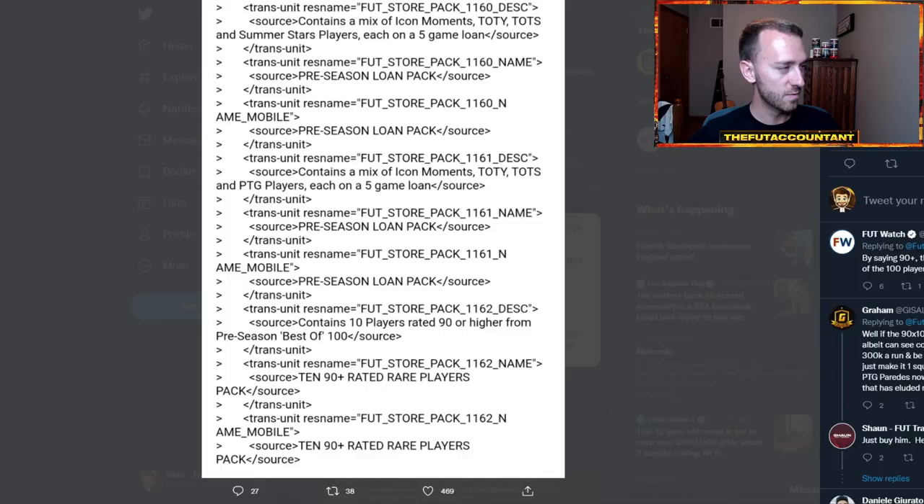This is interesting — we have this Footwatch tweet showing two different codes that were added: preseason loan packs, which contain a mix of icon moments, Team of the Year, TOTS, and Summer Stars on a five-game loan. This tells me they're probably giving out more of these packs because they're going to be doing more objective-based content for preseason. Maybe those league-specific packs — like the Bundesliga packs, the Premier League — those three-player packs might be attainable through objectives in that special game mode. But this is the key one: a 10x 90-plus rated rare players pack, all from the preseason best of 100.